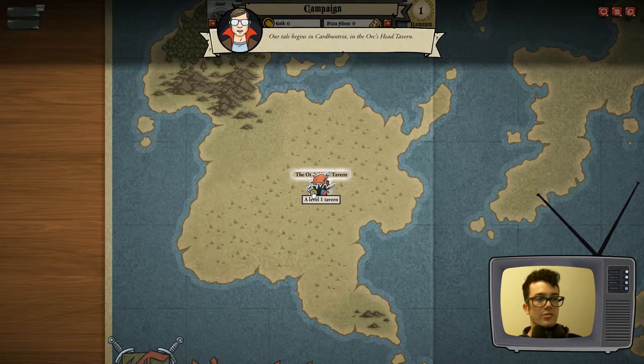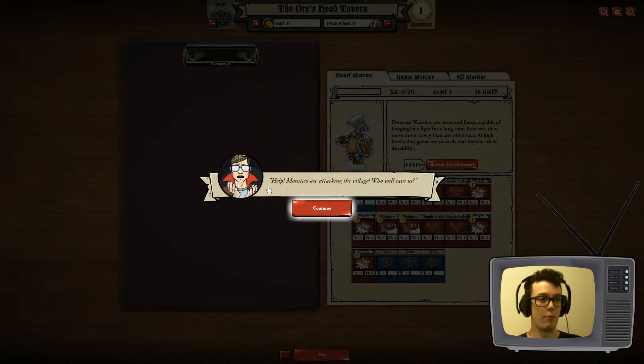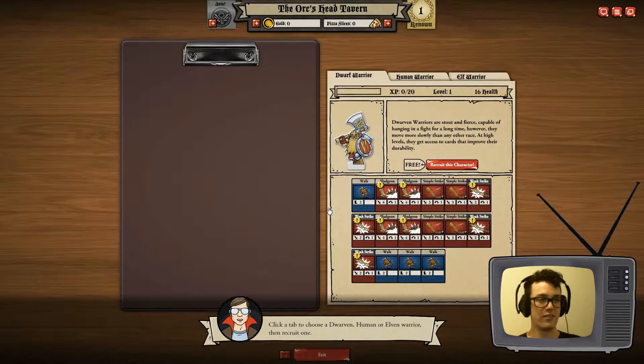That sounds interesting to me — Orc's Head Tavern. An old man staggers to the door, blood screaming from his side. Well, get out of here dude, you're getting blood all over the bar. Help, monsters are attacking the village — who will save us? Click a tab to choose a dwarven, human, or elven warrior and then recruit one.